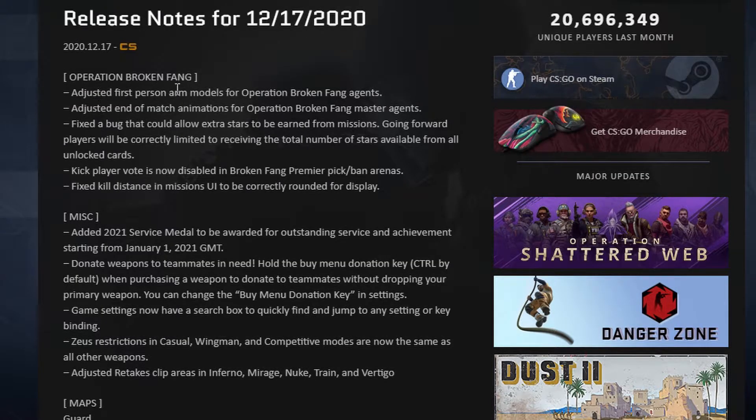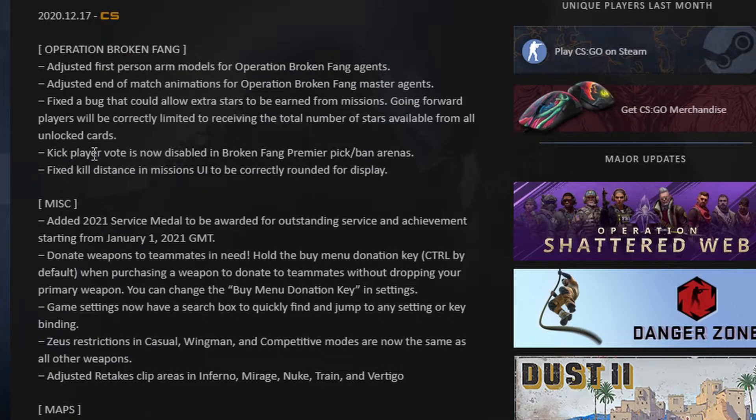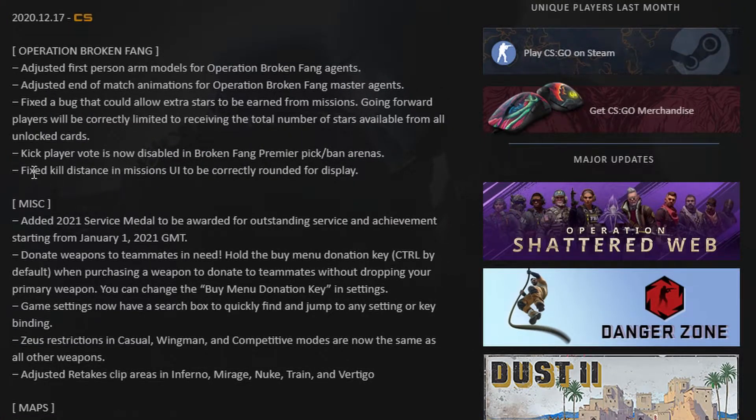Adjusted first-person arm models for Operation Broken Fang Agents. Adjusted end-of-match animations for Operation Broken Fang Master Agents. Fixed a bug that could allow extra stars to be earned for missions. Going forward, players will be correctly limited to receiving the total number of stars available from all unlocked cards. Kick player vote is now disabled in Broken Fang Premiere pick/ban arenas. Fixed kill distance and missions UI to be correctly rounded for display.